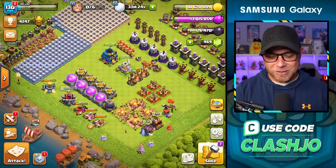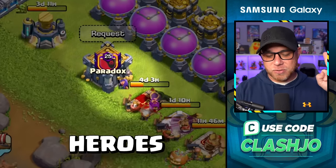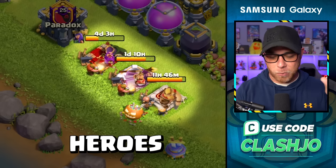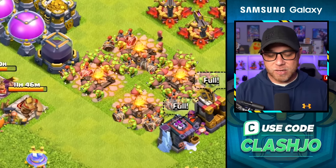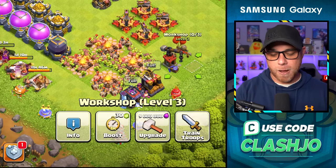Let's take a look at what we've done thus far. Laboratory is maxed out. Clan Castle is maxed out. There are three builders on the heroes, which just sucks, but we're doing it. The elixir storages, gold storages, dark elixir storage — they're finished. Army camps, barracks, dark barracks, and the siege machine workshop are all maxed out. So technically, our offense is pretty much maxed out minus those heroes.